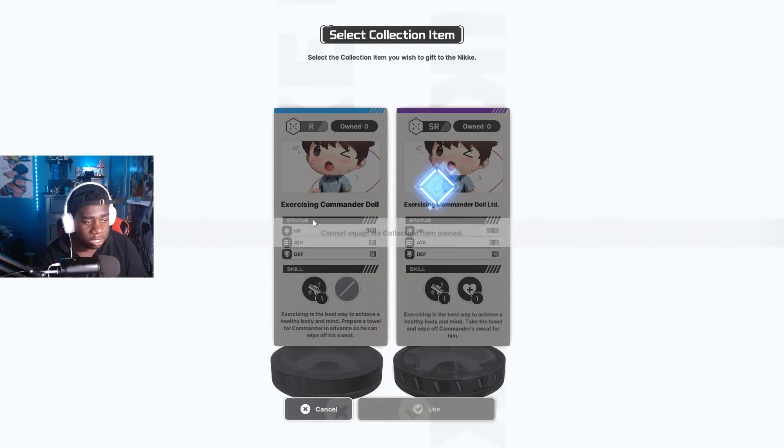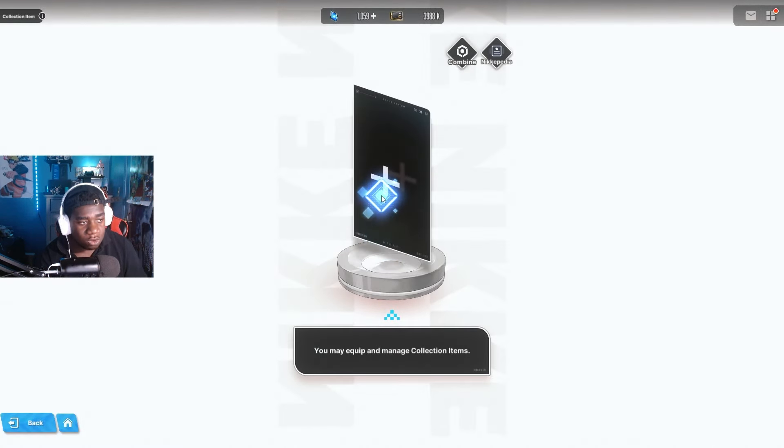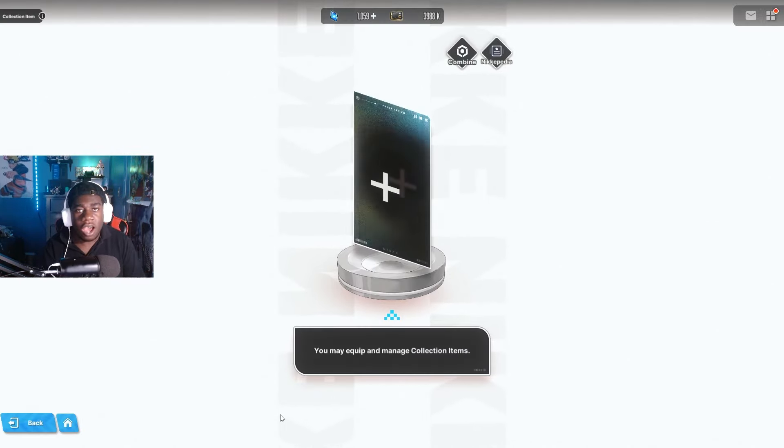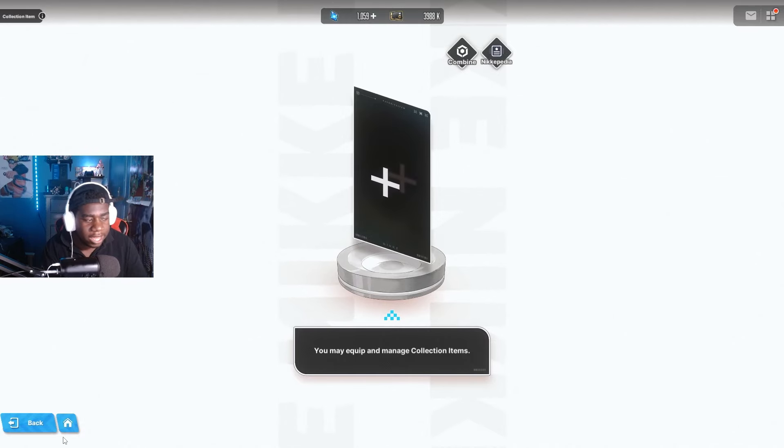For example, I don't have the items for Laplace — neither the R nor the SR one. But if I go to Crown, I have one of hers and I'm able to put the R1 on her. You need to know: if you put the R1 on, yes you can put the SR one on after, but the moment you take away the R1 it gets removed. Once you put it on, it stays on the character forever until you switch it out with the SR. The favorite item would then remove the SR and become the main collection item.